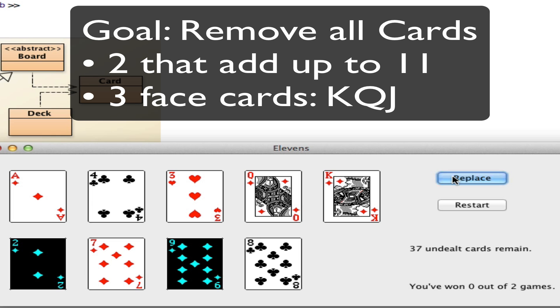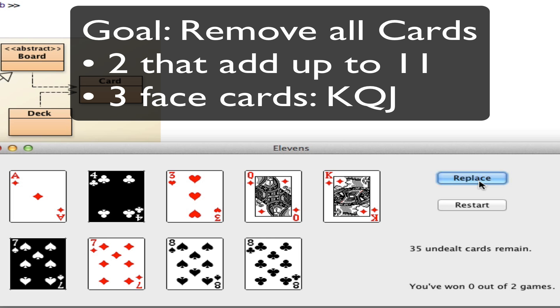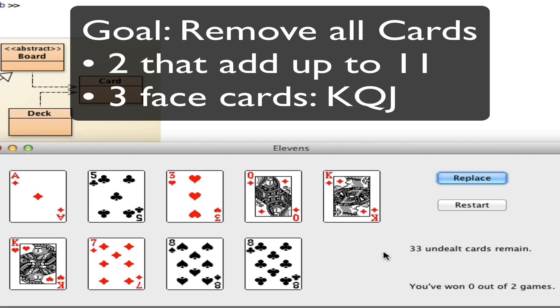9 and the 2 add up to 11. And a 7 and a 4 add up to 11. We've got two kings — that's not good enough.